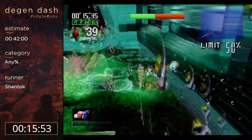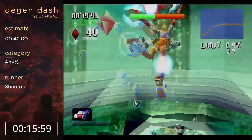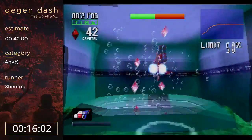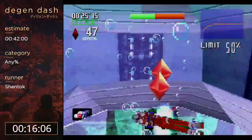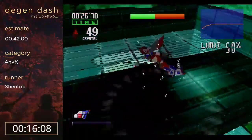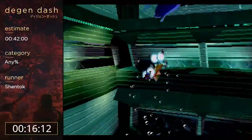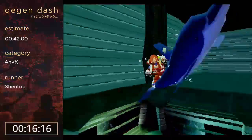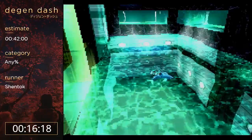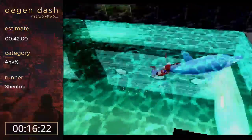Things get a little tricky here because it likes to grab the walls for whatever reason. Sometimes the camera likes to go into weird positions. That's all the swimming we do for this — well, there's one more part of swimming in this stage, but it's very trivial because it's basically just going down a corridor.